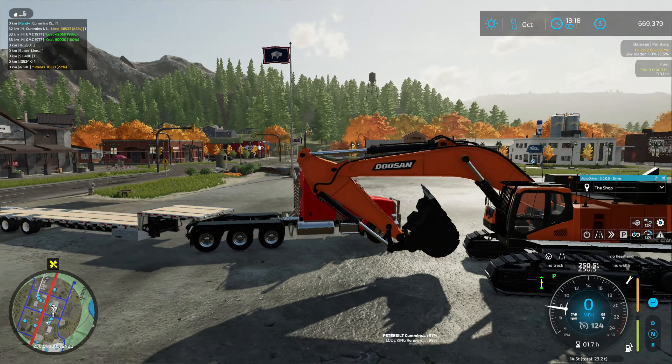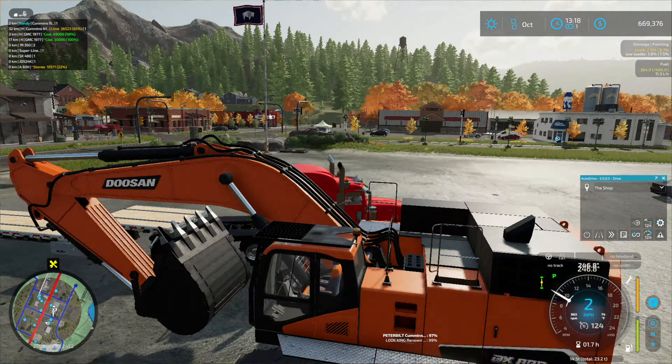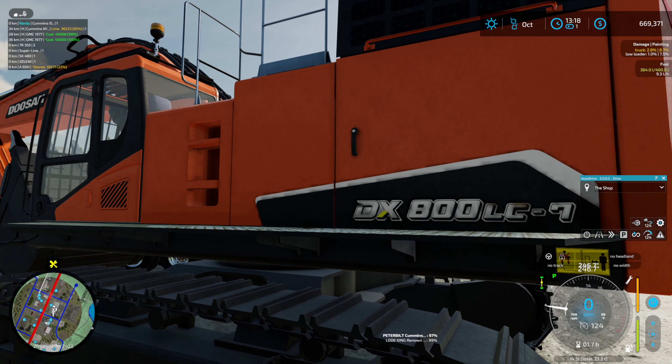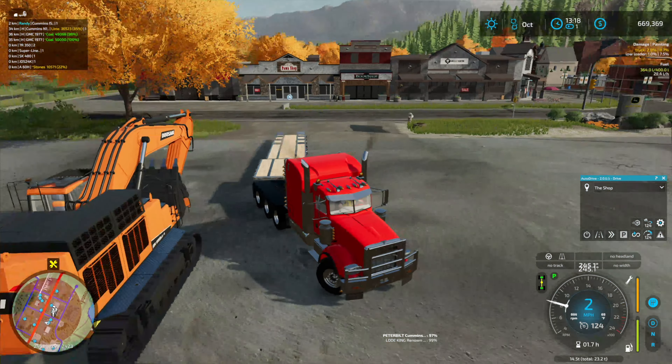For those who didn't see our last episode, we picked up a brand new - well, new to us - excavator. We bought a Doosan. Does it have numbers on it? Here we go: Doosan DX800 LC7. I have no idea - I'm absolutely not familiar with that brand when it comes to their numbers, so not entirely sure what size excavator that is, but it looks like it's a little bigger than our current one.